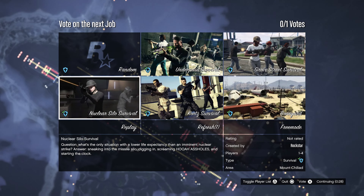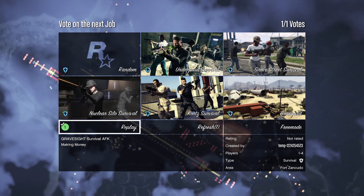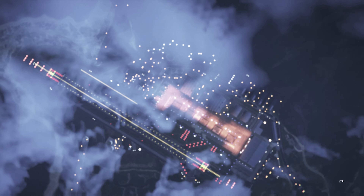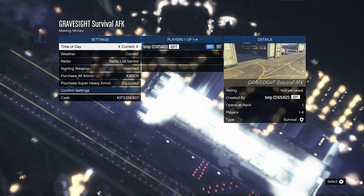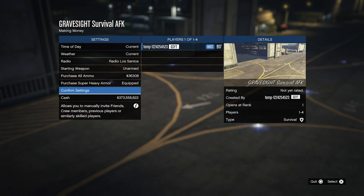Right there — over thirty-six thousand five hundred and sixty dollars that I made by myself. Now, if I had one other person, so two people, we'd be making over forty thousand dollars. If there were three people, we'd be making over forty-four, almost forty-five thousand dollars. And I believe if there's a complete four people in this survival, you will be making around fifty thousand dollars each time you run this.